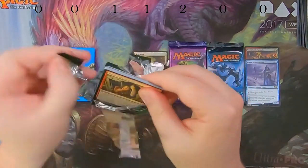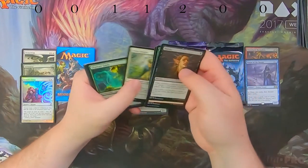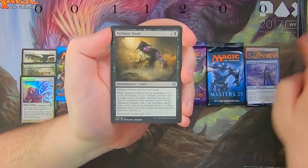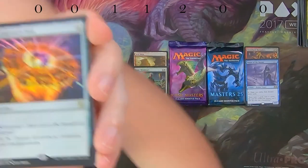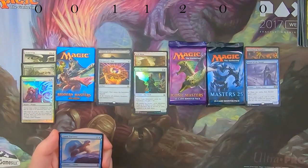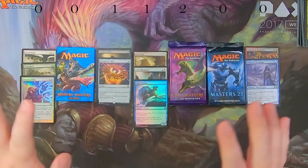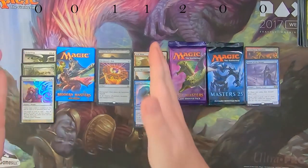Eternal Masters came in fourth place last week. We've got a Scoured Barons tap land, Honden of Life's Web, Armadillo Cloak, Animate Dead as an uncommon worth a couple dollars, and our rare Nevinyrral's Disc. Animate Dead is a $3 uncommon and Nevinyrral's Disc is about $2 in this set, plus a foil Giant Tortoise. So far every pack has been over a dollar in value except Ultimate Masters.